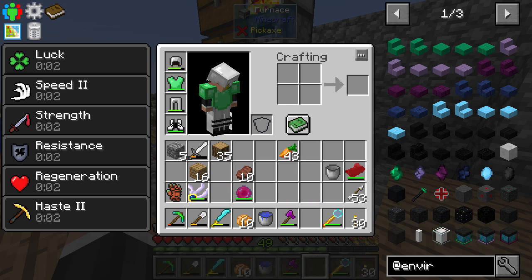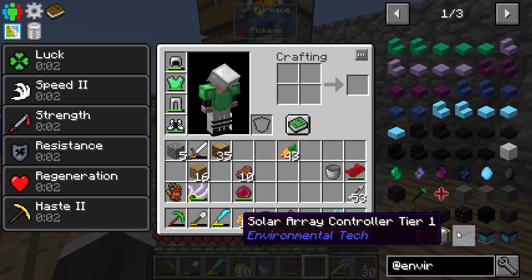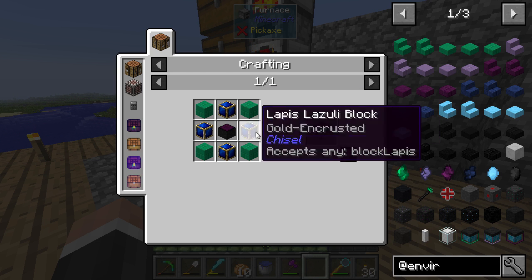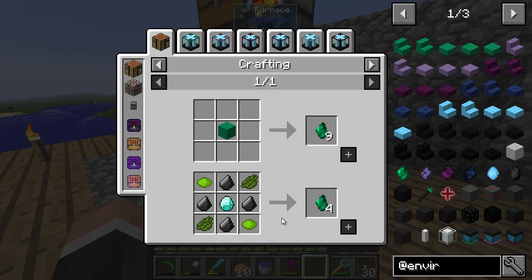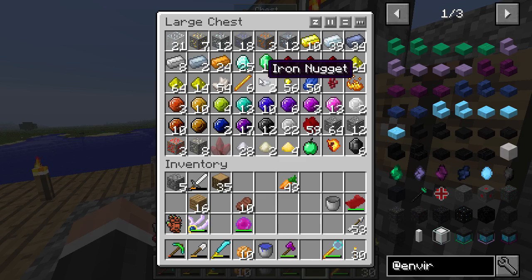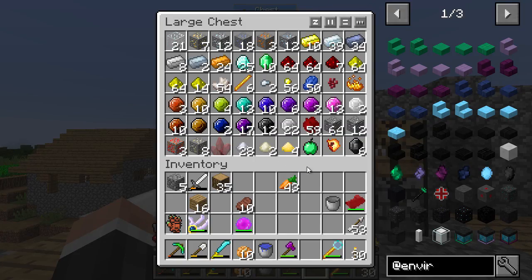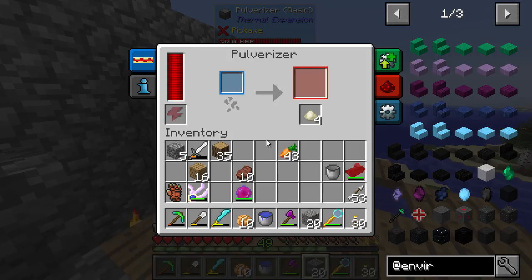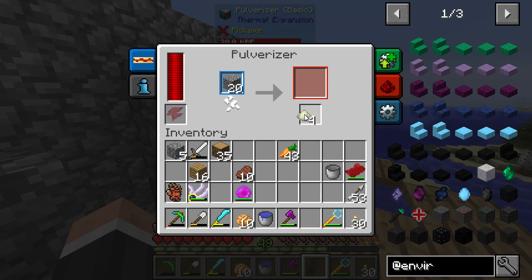We're going to try and make a solar panel — the first rung of solar panels. You need quite a bit of lapis, iron, redstone, and then this litherite, which is new. You have to make it from diamond, flint, and green and lime dye. I've got 25 diamonds which should be about enough. I obviously don't have enough flint right now, but I should be able to pulverize this and get some gravel out of that.